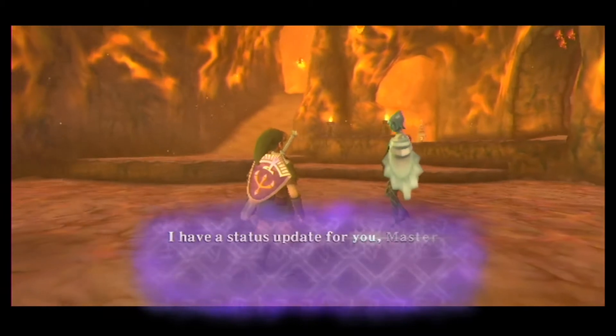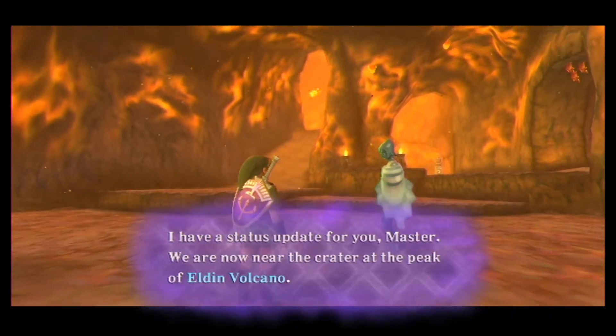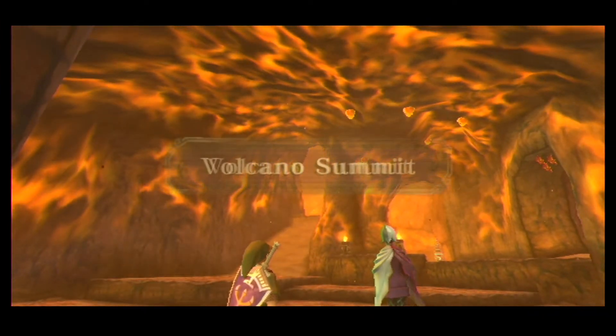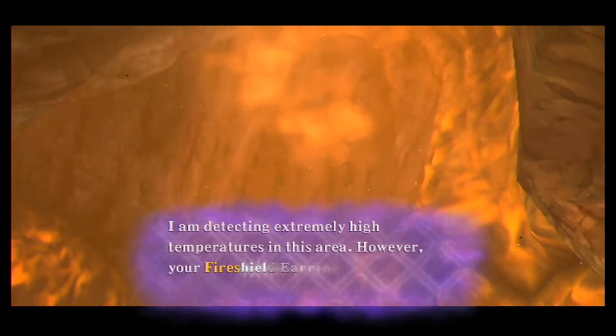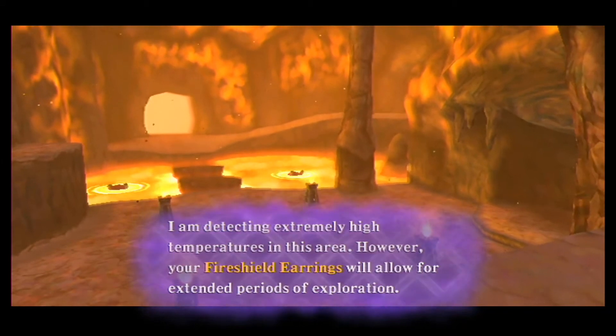I have a status update for you, Master. We are now near the crater at the peak of Eldin Volcano — the Volcano Summit. I am detecting extremely high temperatures in this area. However, your fire shield earrings will allow for extended periods of exploration.